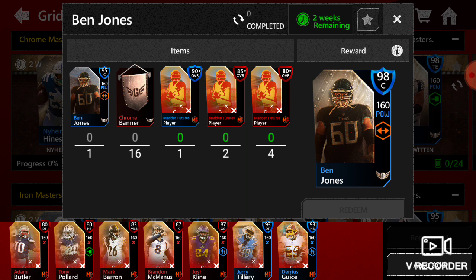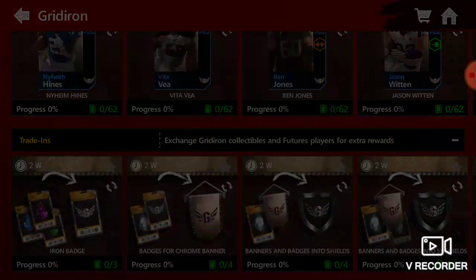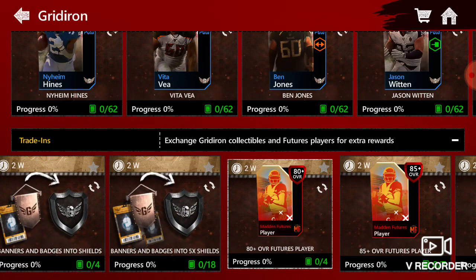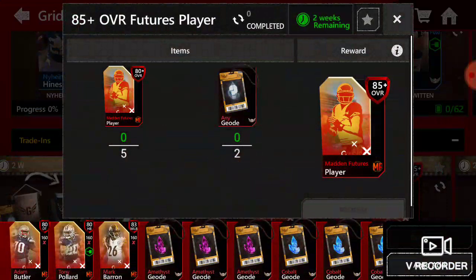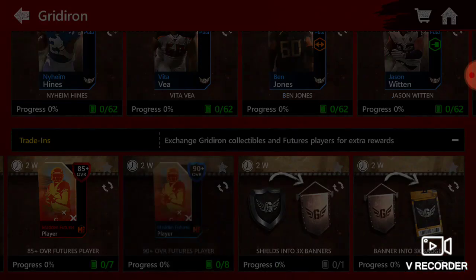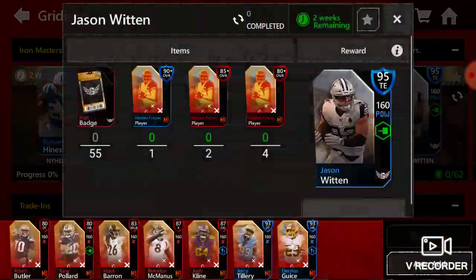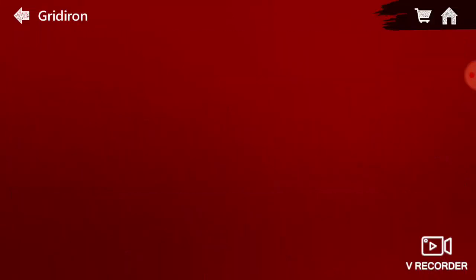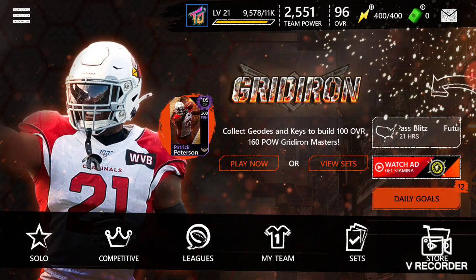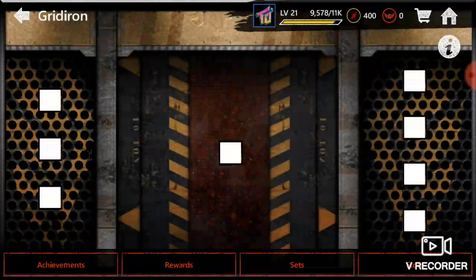Gabe was just telling me what to do with this stuff. Let's see what you need for these — oh, that's easy. For the 90 that's pretty easy too, and for the 95 you just need — all right, this is gonna be pretty easy. We might even get a 95 in this video. We have 400 future stamina, let's get into one.